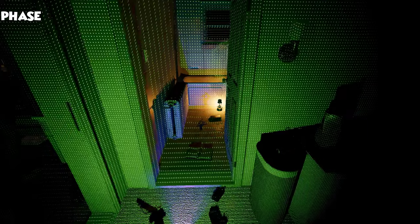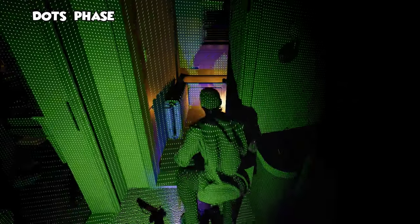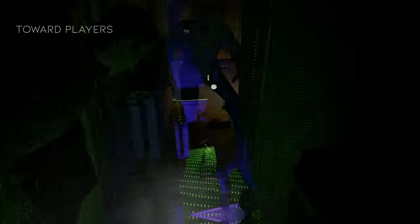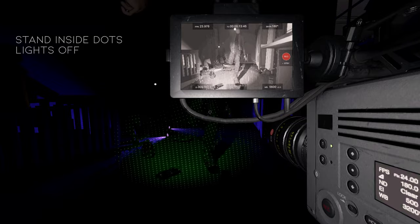Ghosts with Dots as evidence will now enter a Dots phase, where they will be visible with infrared light, or in other words, the Dots projector. Ghosts will walk towards players who are in the same room during this phase, so it is highly recommended that players stand inside the Dots to get this as evidence. If you are having issues seeing the Dots evidence, it may be easier to see this with the lights off.